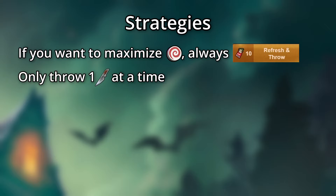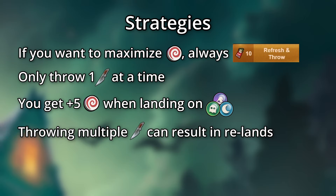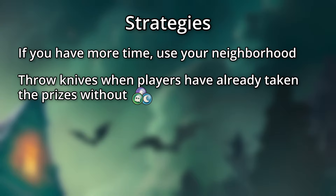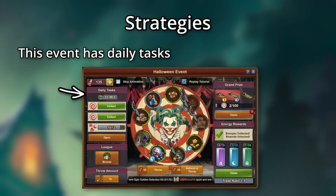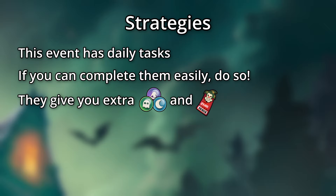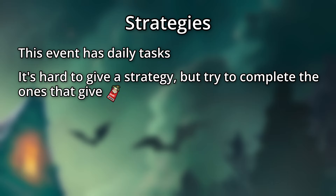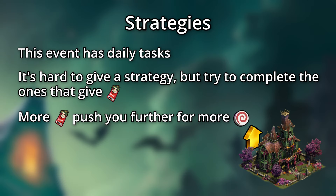If you want the most progress possible, it is best that you refresh the wheel with each throw and only throw one knife at a time. The reason is that the energy rewards give you 5 progress when landing on them, and if you throw multiple knives, there's a chance that you re-land on ones where the energy was already won. If you're willing to invest more time, you can only throw knives when players in your neighborhood have taken some rings without energy, but the effectiveness of that strategy depends on how much time you have to babysit the event and whether players in your neighborhood are active enough. There are daily tasks in this event that ask you to do things like spin the wheel or open so many chests. Generally, I would try to complete the ones that give tickets as rewards, as they'll push you further in terms of progress, especially if you're hoping to gain the Asylum's golden upgrade.